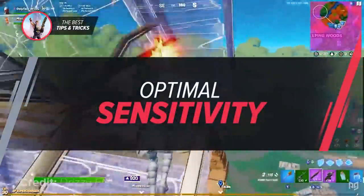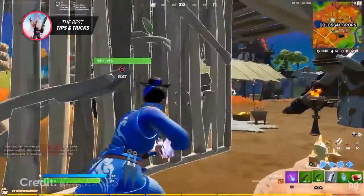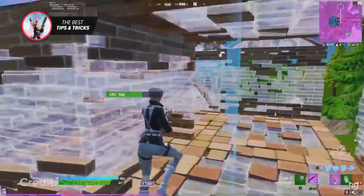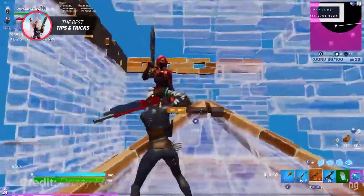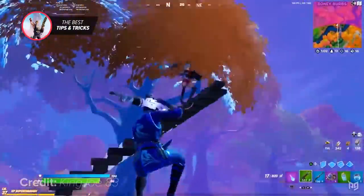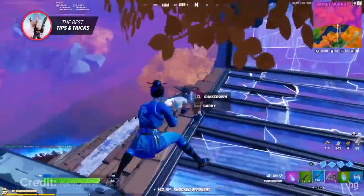One of the next most important steps to having great aim on controller is having a good sensitivity. Playing on the default settings really isn't a good idea, so if you haven't switched off them, now is definitely the time. Chapter 2 Season 6 is going to reward having a good sensitivity, mainly because we currently have the pump shotgun in the loot pool. The pump rewards very good aimers and really shows why having optimal sensitivity is so essential.